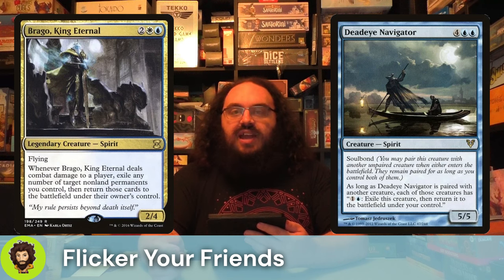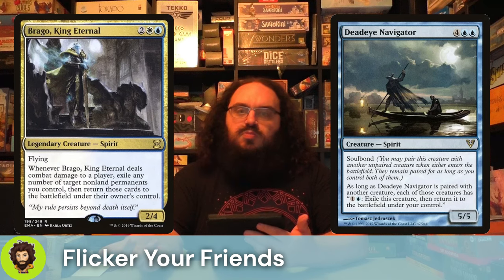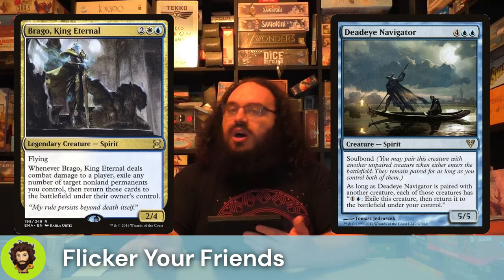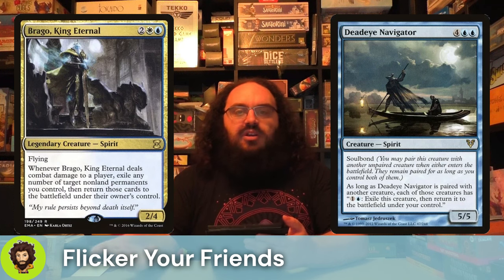Of course, it wouldn't be a flicker deck without the Deadeye Navigator, a 5/5 Soul Bonder for 6 mana. Once it's paired, you could pay 1 and a blue to flicker one of them, and it's pretty good. Whenever a new creature enters, if they're not already paired, we could pair them up again. Whenever they come back in, obviously we could pair them. Super versatile, very repeatable.